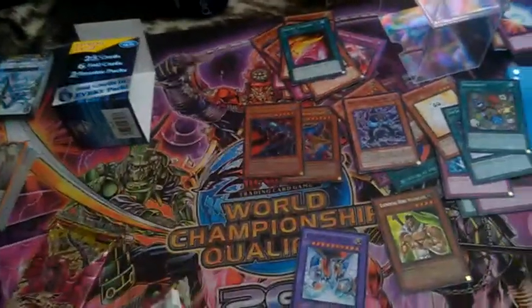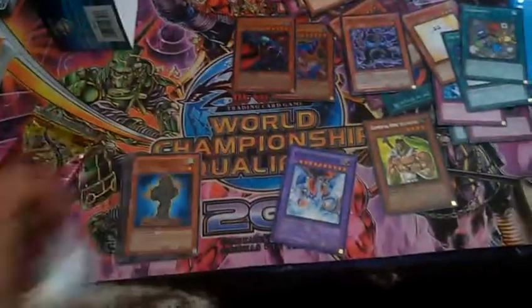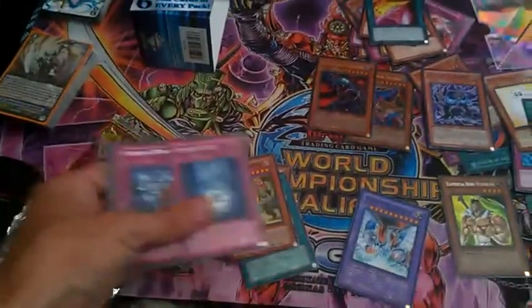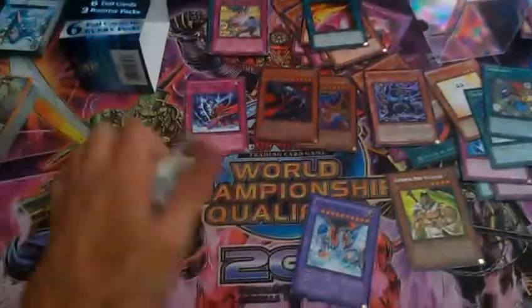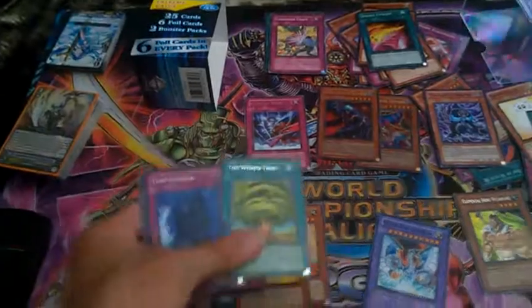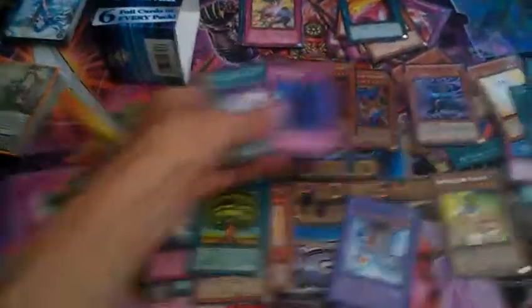Alright, let's open these packs. This hasn't been the longest opening ever, but most of the cards are all mixed up. Copy Plant. Card Rotator. Prideful Roar. Yep, Prideful Roar. Next pack. Iron Chain Blaster. And... Secret Air Time Machine — hey, that's cool. I'll take a secret. Secret Airs are good. Any reviews, thank you.